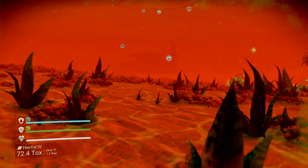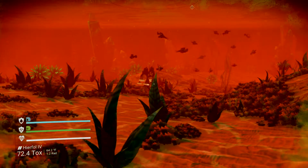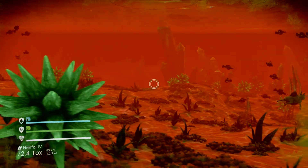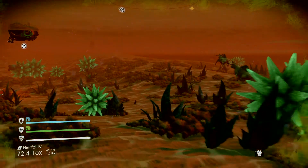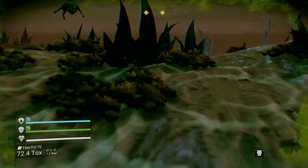I'll go to one of these clams with the pearls. You can use your jet pack underneath the water — that's how you can get going really fast. It looks like you can almost swim faster than the sub.